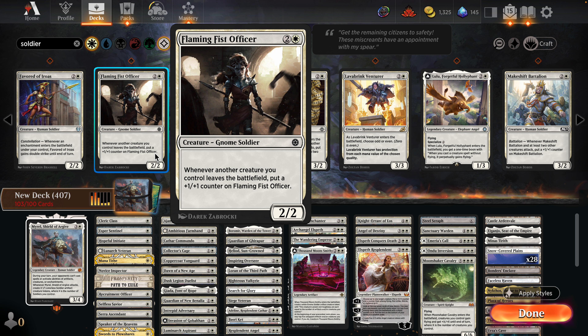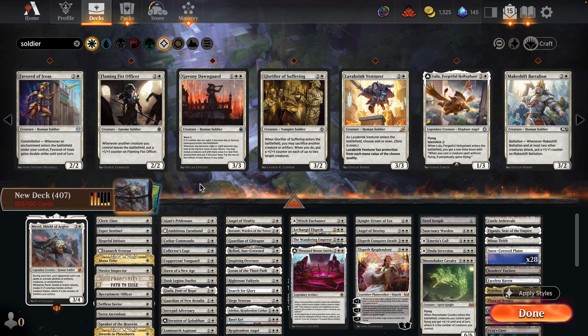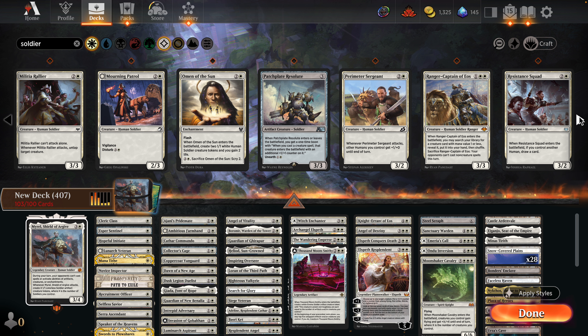Another creature that puts a +1/+1 counter when something enters. Gavening Down Guard triggers when it becomes day — the four-drop can really brick. I'm not seeing too much that really excites me. Ranger Captain of Eos is good, but I was trying to keep budget down. In Brawl with this tribe, Esper Sentinel and Ranger Captain are just extremely good but pricey cards.